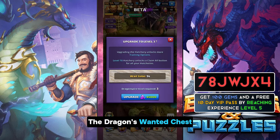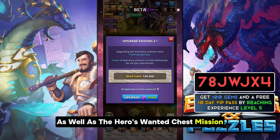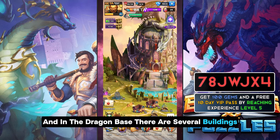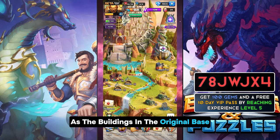In essence, the Dragon's wanted chest mission can only be completed at the Dragon base, just as the hero's wanted chest mission can only be completed at the original base. In the Dragon base, there are several buildings, most of which have the same type and function as the buildings in the original base.